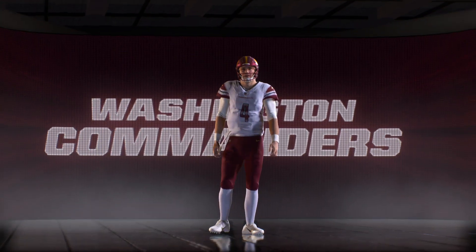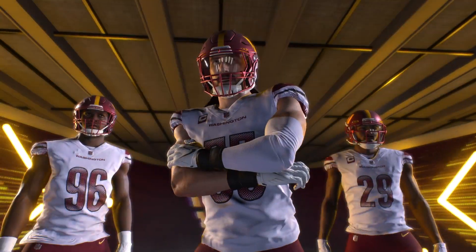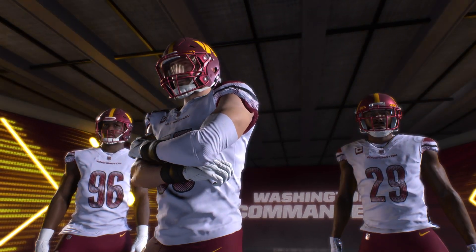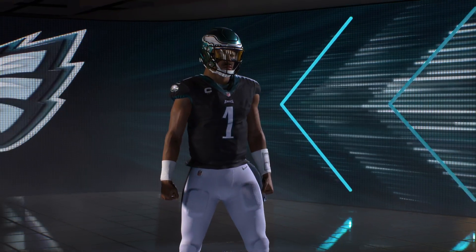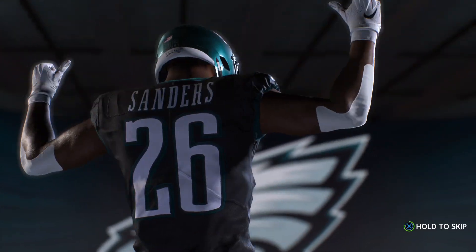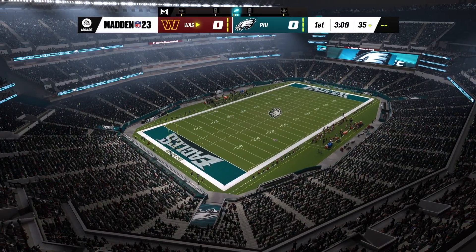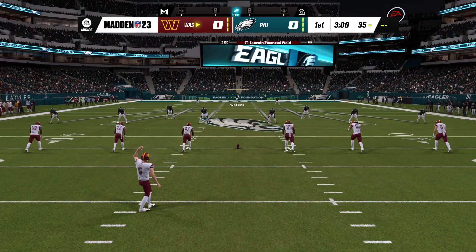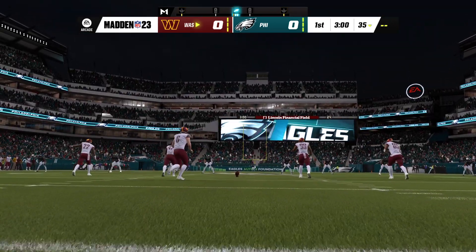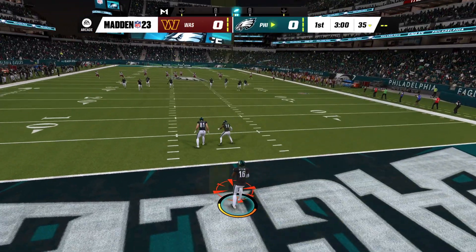It's Madden NFL 23 on EA Sports, and the wait is over for this rivalry game. It's the Washington Commanders and the Philadelphia Eagles under the lights on Sunday night. Joey Sly, the kicker, stands ready, and off we go from Lincoln Financial Field.